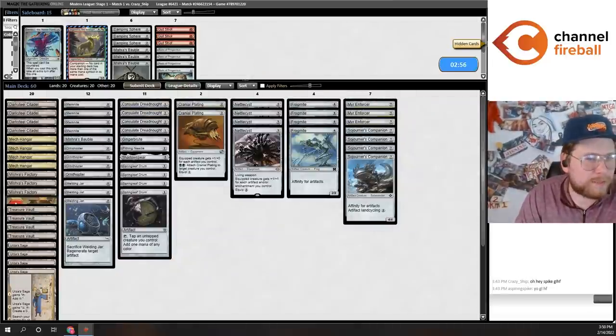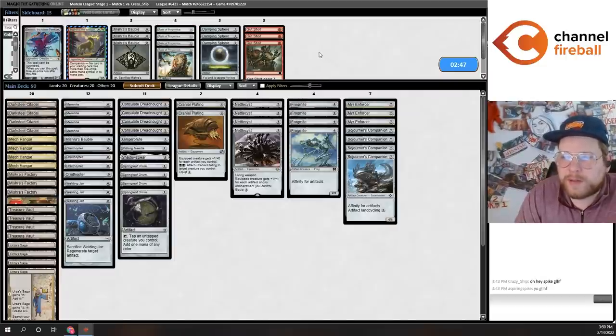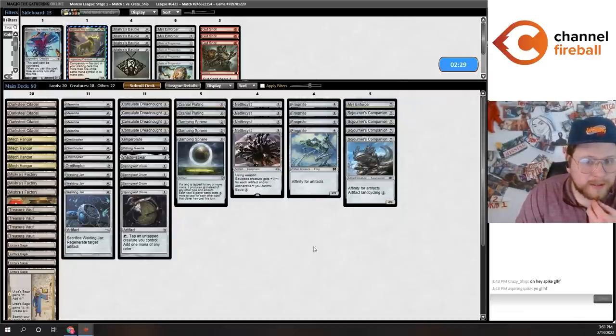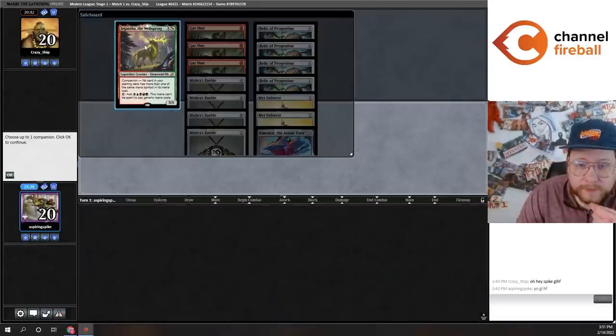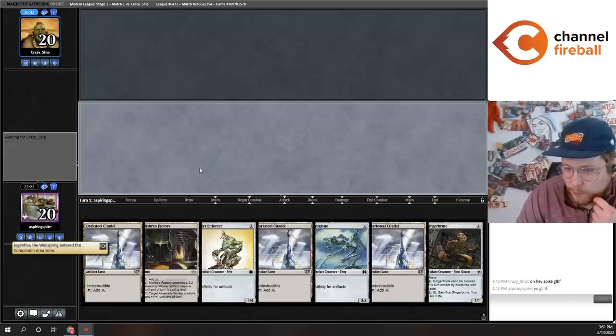I haven't seen that be the winning condition of choice. Well, if that's the winning condition, maybe I do want Damping Spheres. I think that logic checks out. I'll probably trim a couple of Enforcers since they're a little slow in this matchup. Either way, it's going to be a pretty fast round one. Mulled to six and we do have a Damping Sphere, but basically no pressure beyond that.